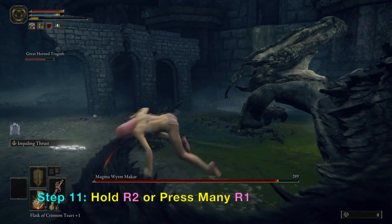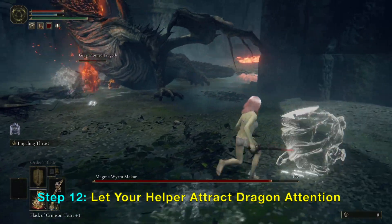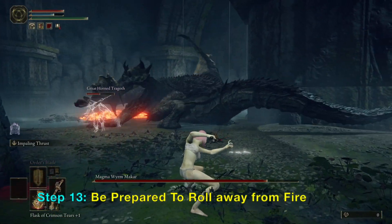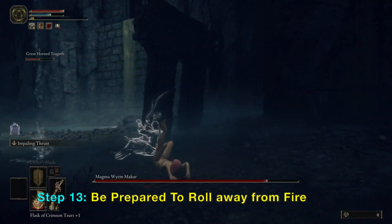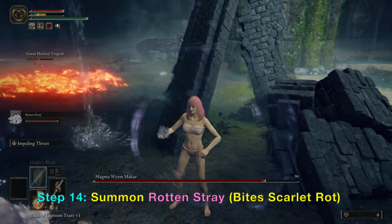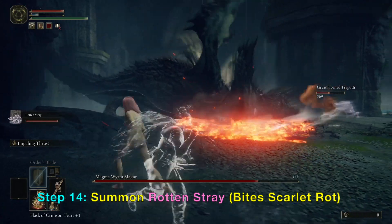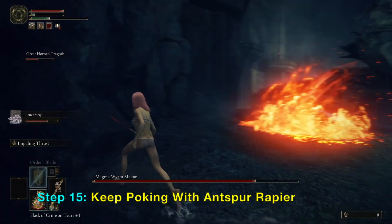Notice that I am not doing many attacks — I'm just waiting for the opportunity to poke with this Anspear Rapier. It's overpowered; just hit a few times and the dragon starts building scarlet rot. What scarlet rot does is lower his health once you exceed the scarlet rot meter. Now I'm going to use the Rotten Stray summon — it also applies scarlet rot bites — and with both the rapier and the dog's bites, you will fill the scarlet rot meter very quickly.